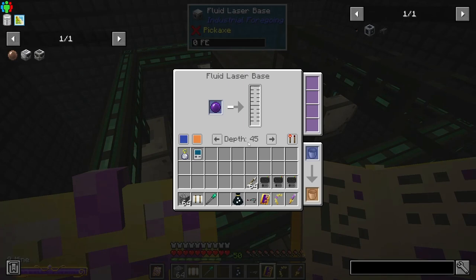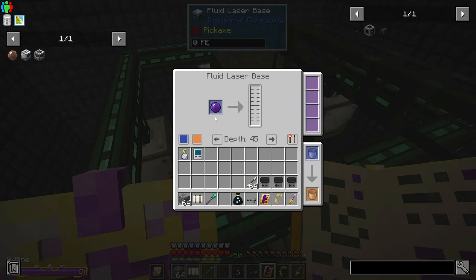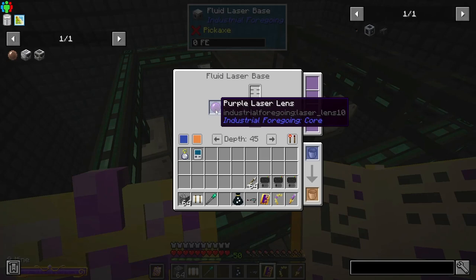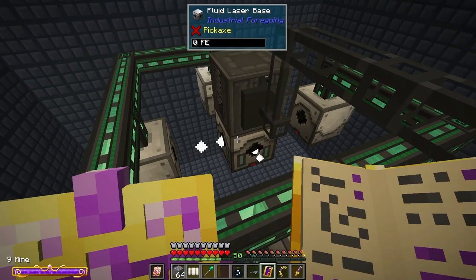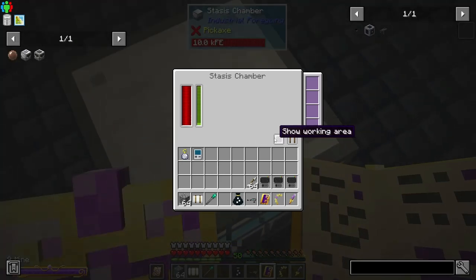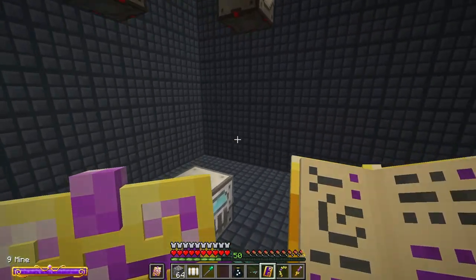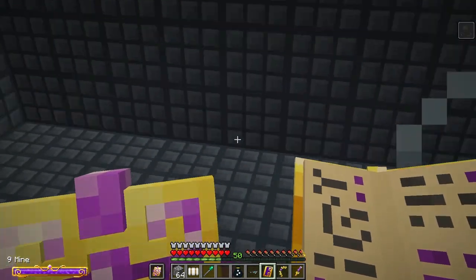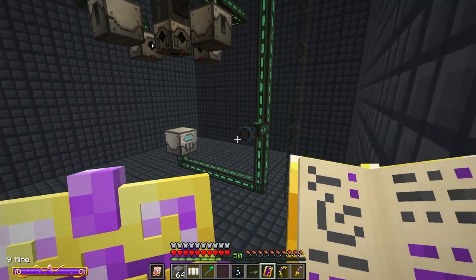I don't think the Y level matters on this — the range was negative 64 to 256, so that's pretty much any Y level. The stasis chamber — yeah, it's working! You can see the stasis effect — one second area — you can see me slowing down. All right, it is golden, let's go.